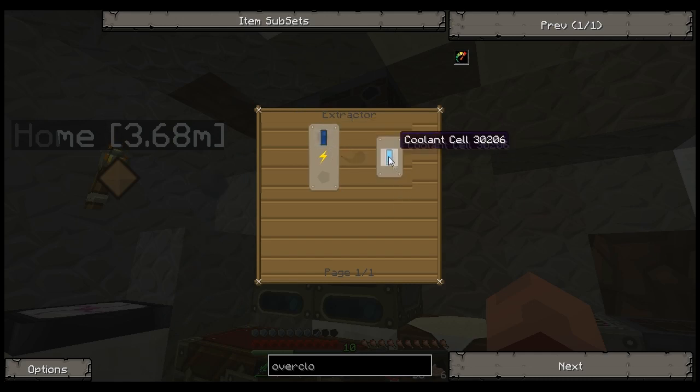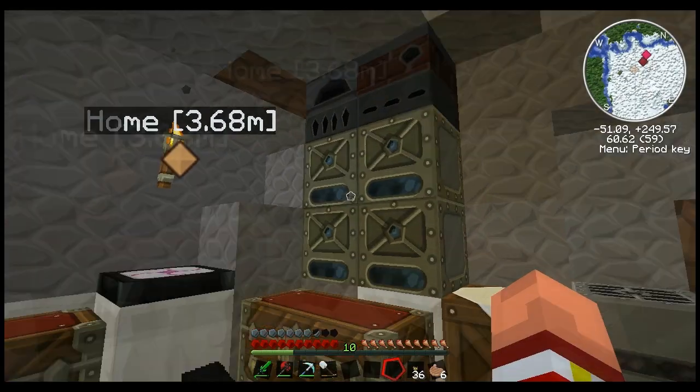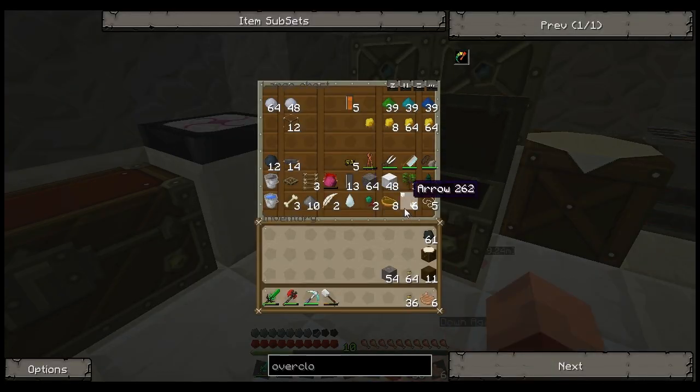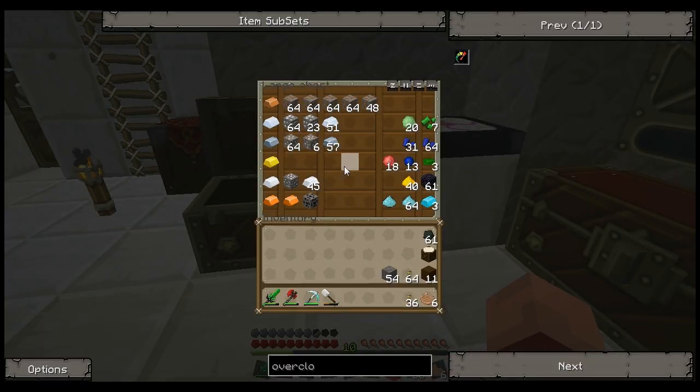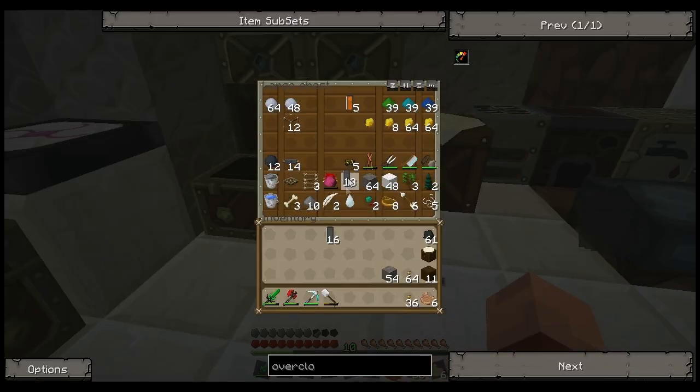Coolant cells are taken from water cells and put in an extractor. A water cell is just a bucket of water in an empty cell. We've already got some cells here — we have 13. We can make a couple more. That gives us 29.